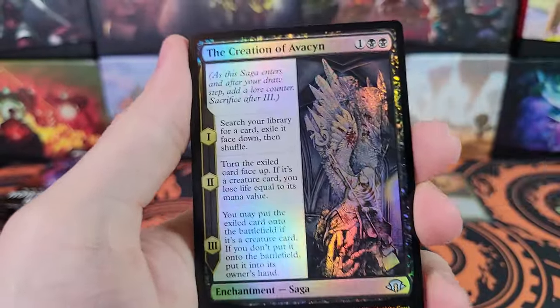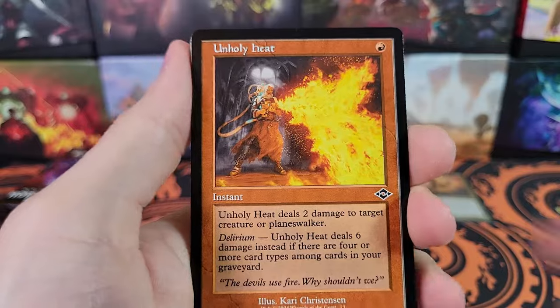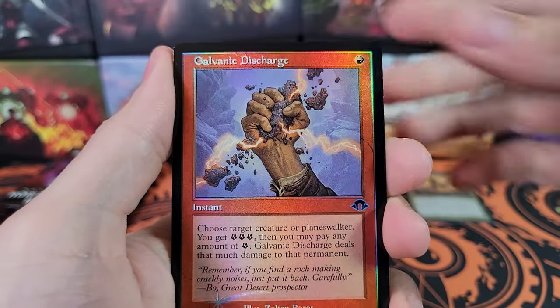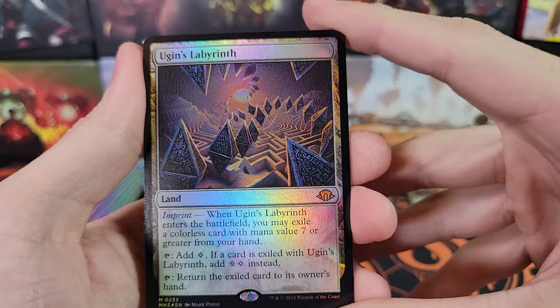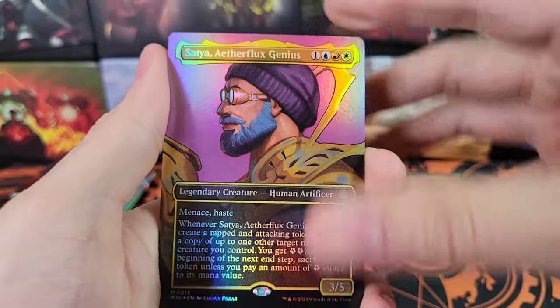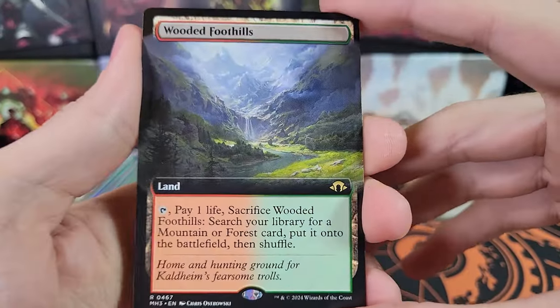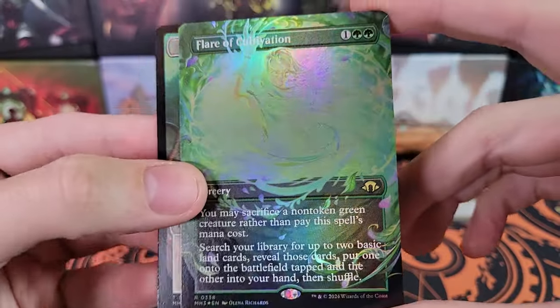I think the Grist is more than Ugin's Labyrinth, especially since the Grist we have is in foil. Conduit Goblin, The Creation of Avacyn, a Borderless Full Art Forest, Unholy Heat, and Galvanic Discharge. Now we've got another Ugin's Labyrinth — this one a regular border foil. That is some good value. Considering these are like $380, there better be some good value. Wooded Foothills — another Fetchland, brings us up to three. The Necrobloom and Flare of Cultivation, Borderless Foil. Second half of the box — we've got a pretty good first half.